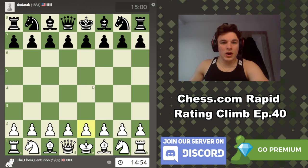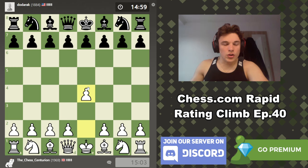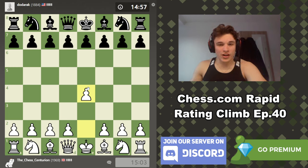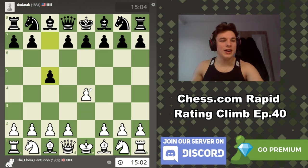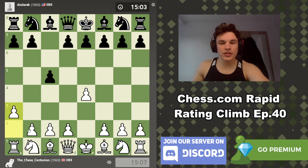We have the white pieces against Dodorak from the United States — so this is a showdown between the UK and the USA. We have the Sicilian Defence, the A3 Sicilian, a Mengerini variation. It's very tricky. We might get a gambit line with B4 if our opponent allows it.